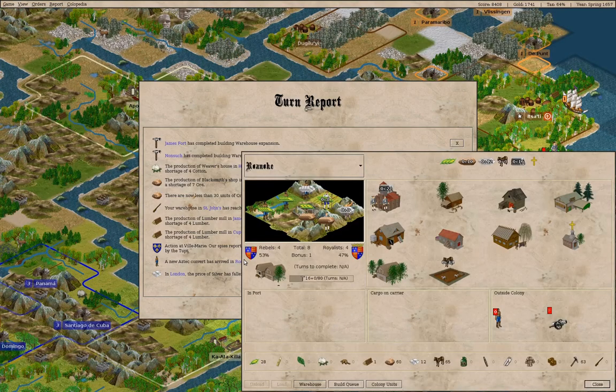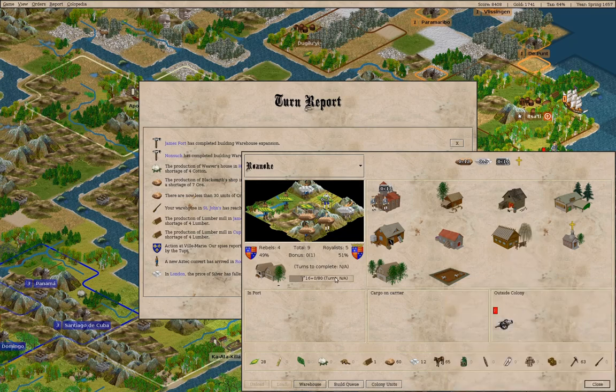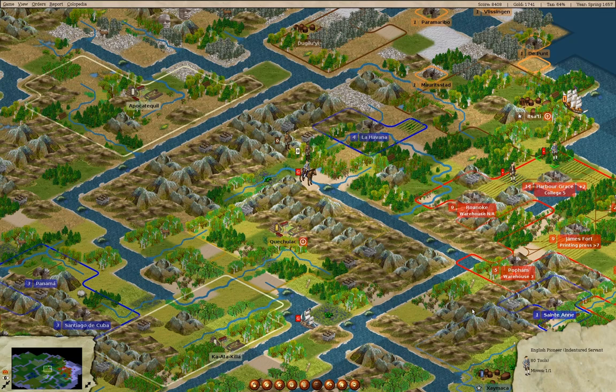An Aztec convert at Roanoke. Change work. What if we work as an ore miner? Turns increase. Rebels seven — okay, that's fine. London price of silver has fallen. We can make a road over there.